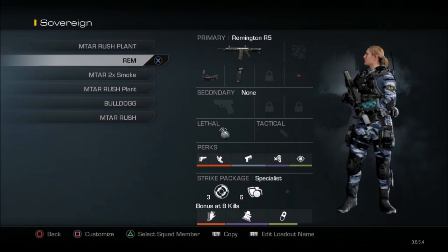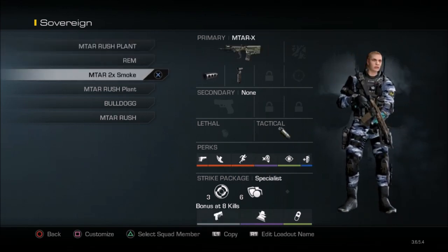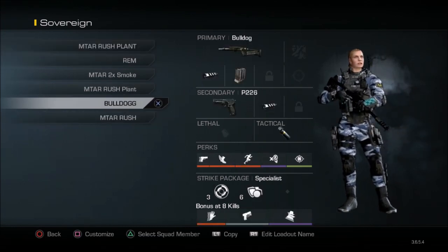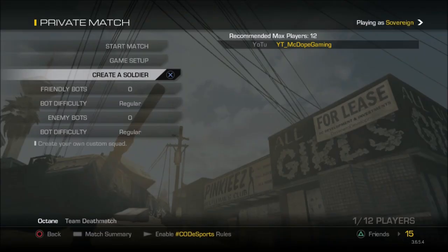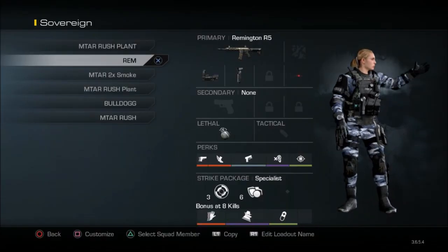These are the classes for Sovereign. These could all work for 2v2s, 3v3s, and 4v4s. The classes are pretty much set, but if I end up playing against really good people — like top-tier players — then you're going to have to change the classes up a little bit, put on Tac Resist or whatever. You're just going to have to change it up a little bit.